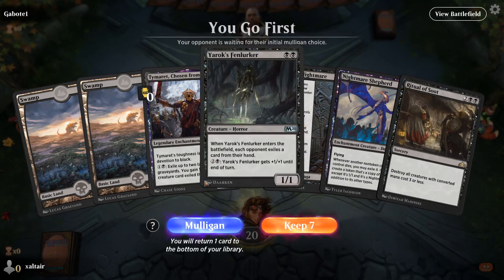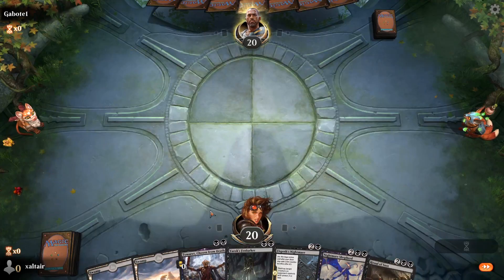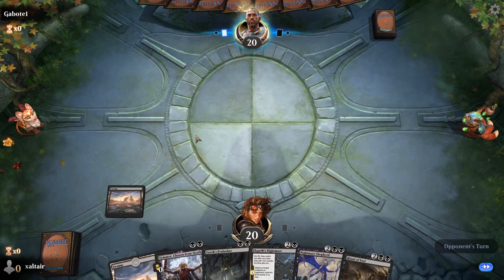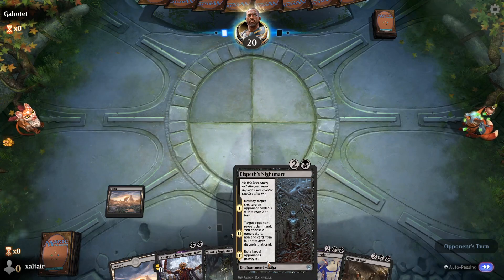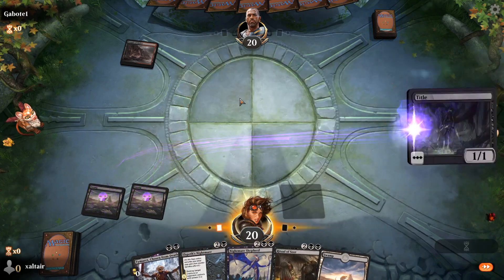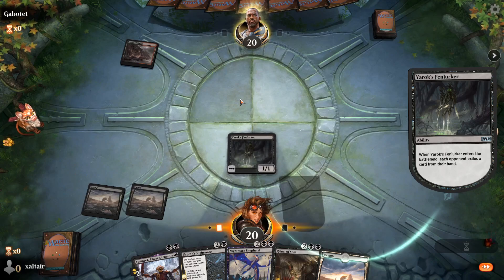We are going first and have a second-turn Fen Lurker, so we'll keep this hand. It would have been nice to have a Duress on the first turn to see what deck we're playing against — it gets rid of non-creature, non-land cards like spells, artifacts, or planeswalkers. But we do have a second-turn Fen Lurker and a third-turn Elspeth's Nightmare, which could kill a creature and then let us look at the opponent's hand.